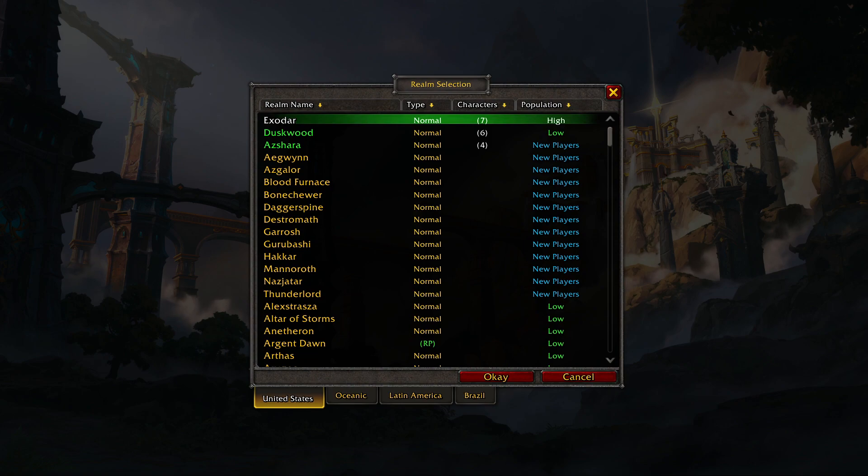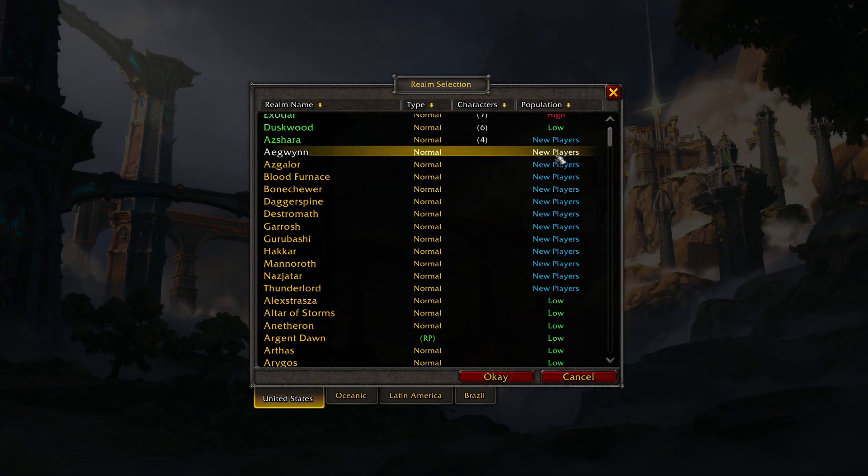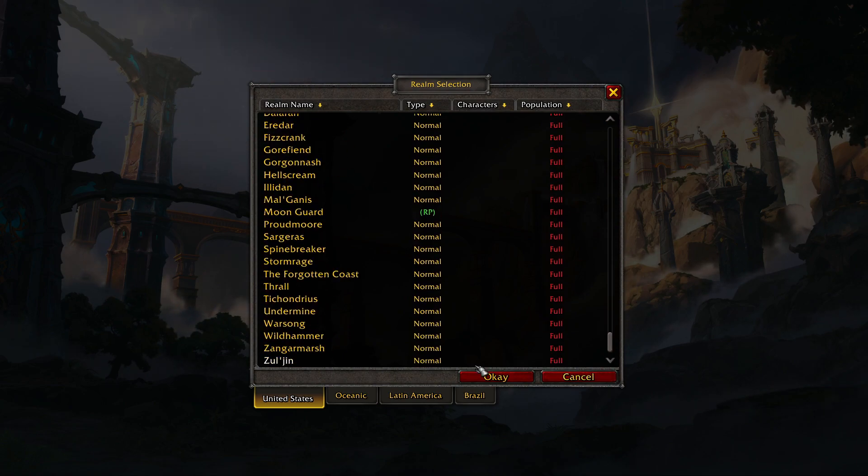Once you get the game loaded up, it's going to give you the realm selection. You're going to choose a realm that you prefer to play on — you can choose low pop, high pop, or a realm for new players.